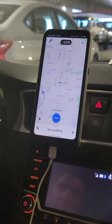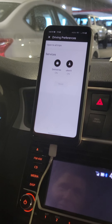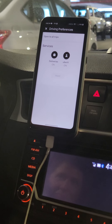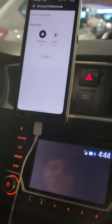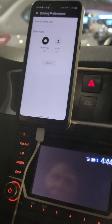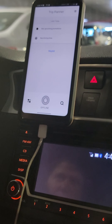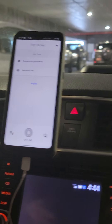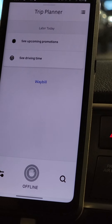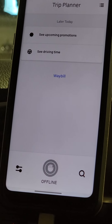Hit the squiggly settings button on the lower left-hand side. You don't want to do rides, so turn off UberX. Now if you did want to do both, that would help you hit your quest bonuses faster. Hit the three-line menu button on the right-hand side — this is where you're going to go offline. Driving time tells you how long you've been driving and will kick you off at 12 hours. Tap upcoming promotions to see what's there.